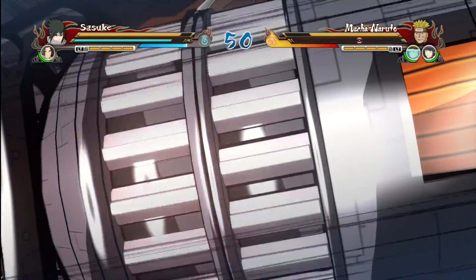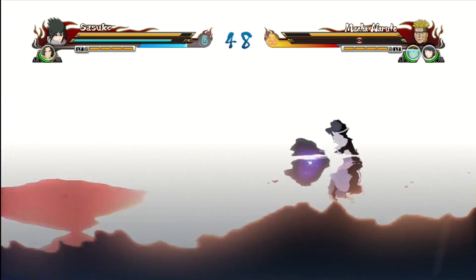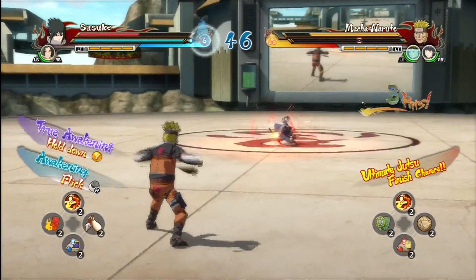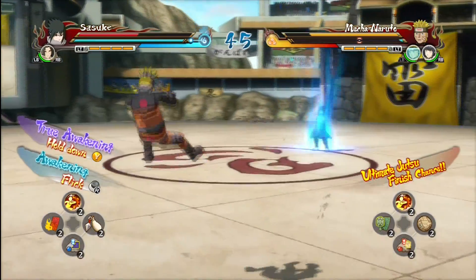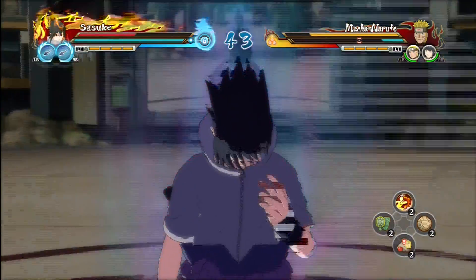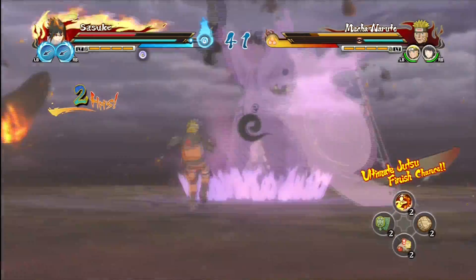This should enable our true awakening. Yes — here we go! We can break out our true awakening by holding Y. And there it is — Susanoo! Apparently you break everything in this mode.